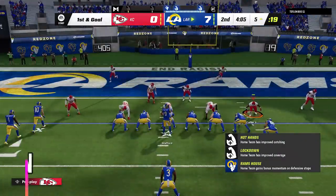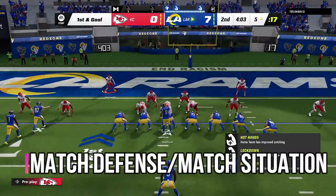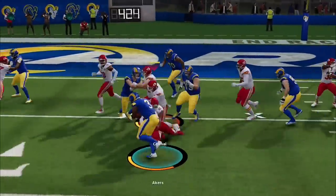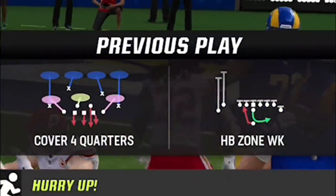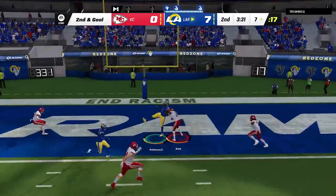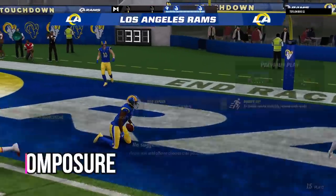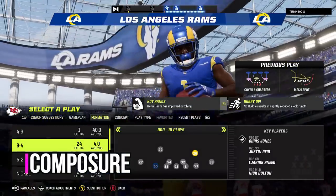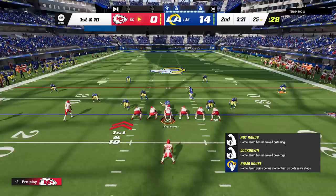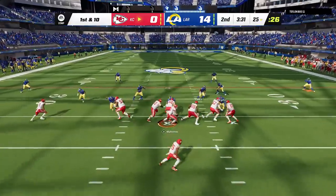My next tip is situational plays. In the red zone, you can guarantee that people are typically going to try to run, especially on first down, so I switch to my number one run defense. To have a short memory and move on to the next play — it does no good to be complaining. There's no play in the game that scores two touchdowns at once, so you just have to work your way back slowly but surely.